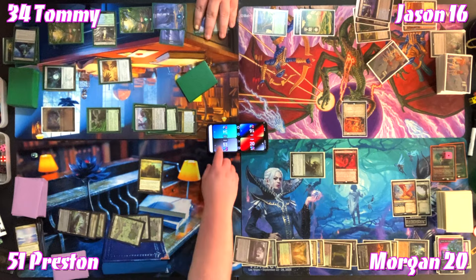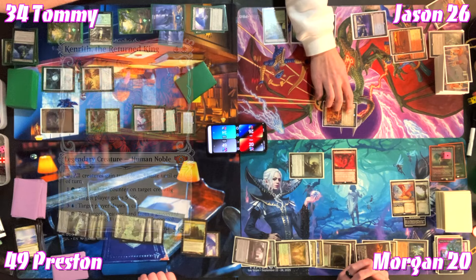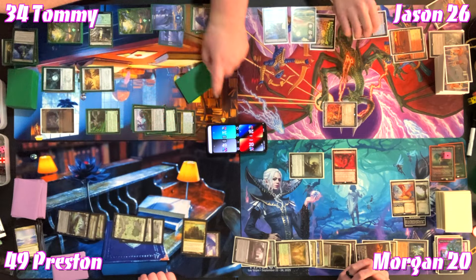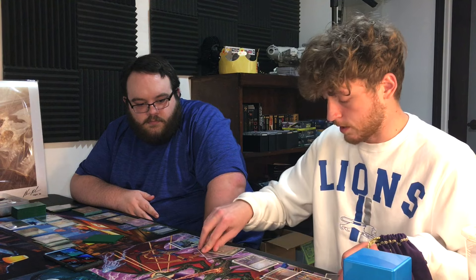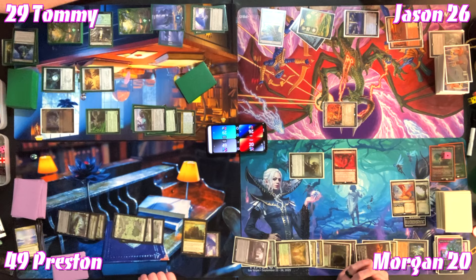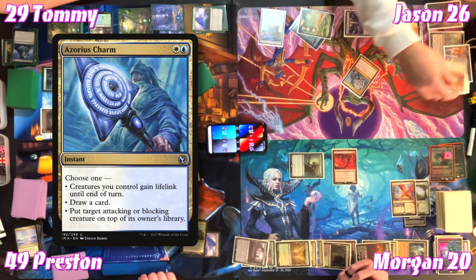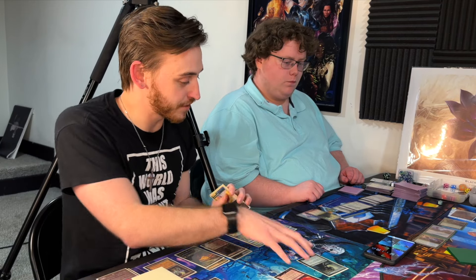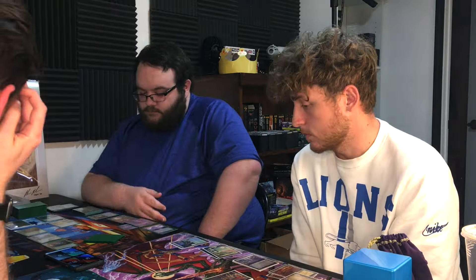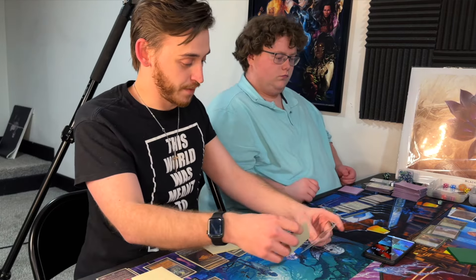In response to Jason's attack, Preston casts Azorius Charm — putting target attacking or blocking creature on top of its owner's library. That stops Kenrith. The table debates whether it's worth swinging given a board wipe is coming. Morgan swings Tommy for ten, and the board wipe ultimately clears the table.